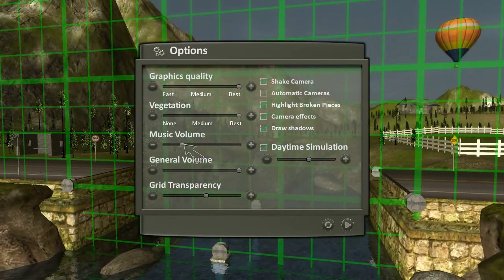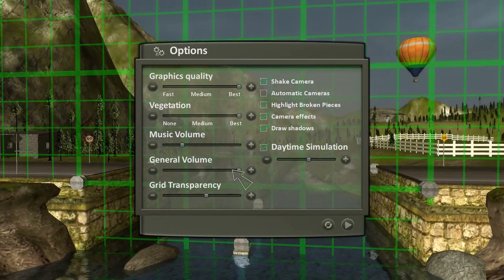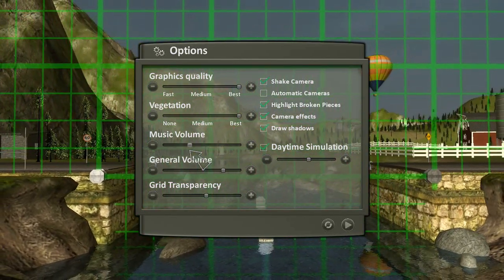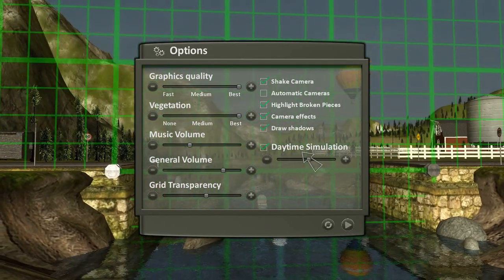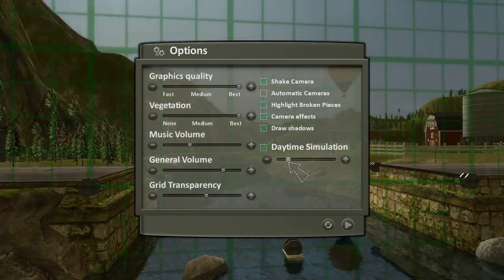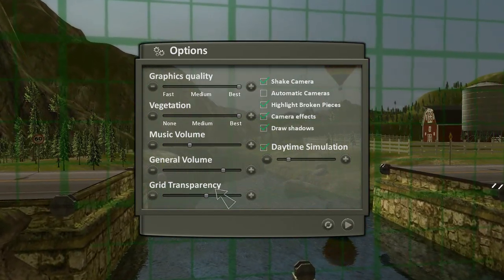It also has two volume sliders, which is awesome. You've got a music volume slider and a general volume slider, which is pretty good. I like volume sliders. That's pretty much all the audio there is in this game — I think there's like a few sound effects from the cars, but that's about it. There's also a daytime simulation slider which, after you tick it, lets you change what time of day it is. It's very neat.